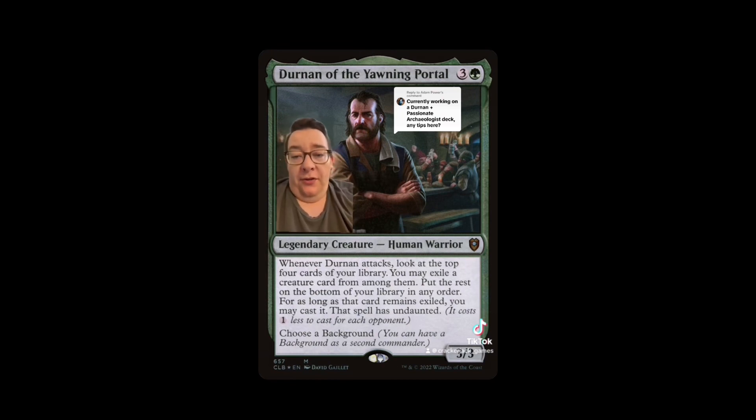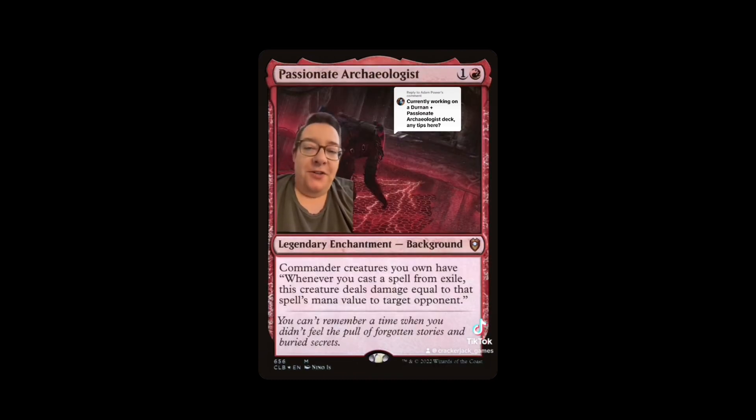I'm envisioning a world where we're paying one or two colored mana for these cards, that's it. So we might as well get a payoff from that — choose a background. It turns out Durnan had a passion for archaeology at Baldur's Gate, so now as a commander he has: whenever you cast a spell from exile, this creature deals damage equal to the spell's mana cost to target opponent.